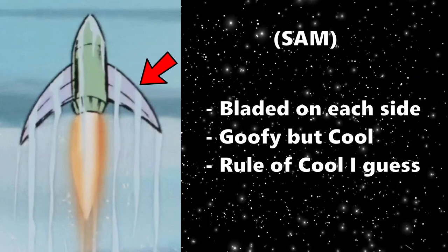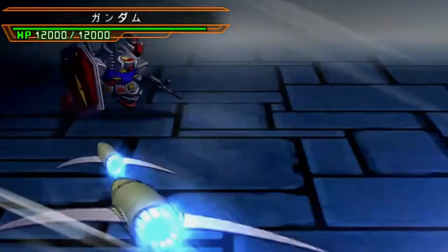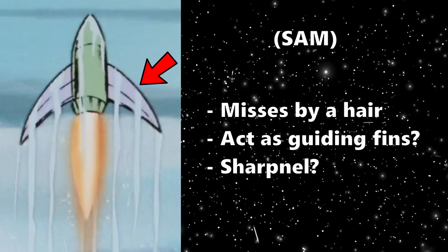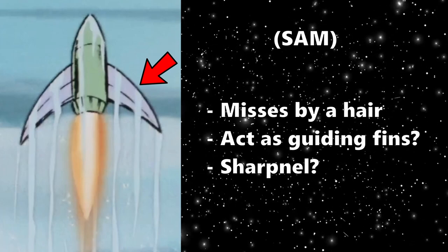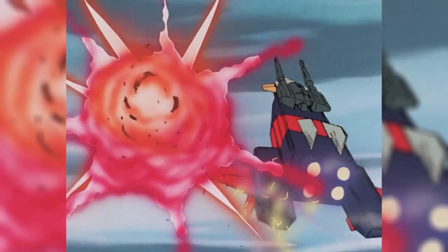Why? Who the hell knows? The only actual reason these things could be useful is if the SAM missile misses its target just by a hair but the blades are able to connect, damaging whatever it was trying to hit, which could then detonate the SAM missile close by. This sounds insanely specific — which it is — but it happened in the original anime with Sally and the G-Armor. So good on you, whoever thought of this idea at MIP.